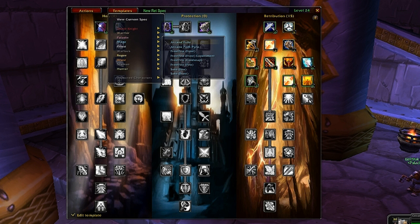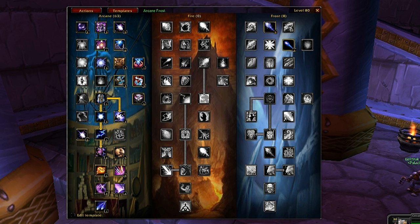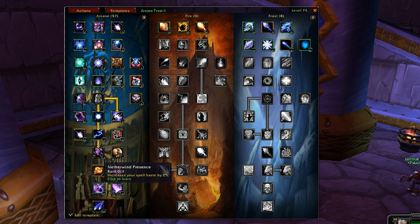Let's pick my mage. I have an arcane/frost template - this was something I was trying out and then I specced and practiced on the dummy with some friends. I thought hmm, I want to make some adjustments but I don't want to wipe out this spec. So I'll create a copy, rename it Arcane Frost 2, then click Edit Template and shuffle some points around to test it out.